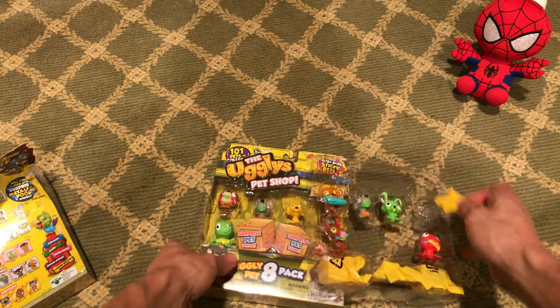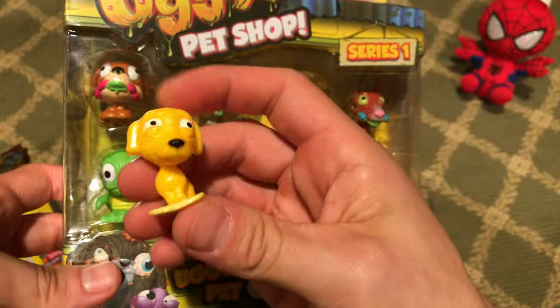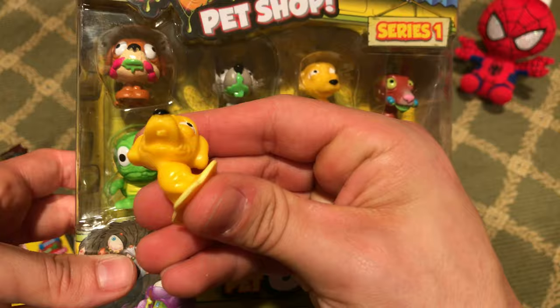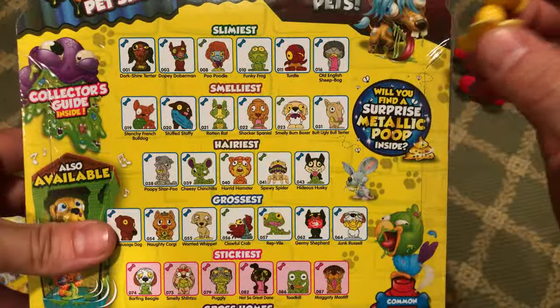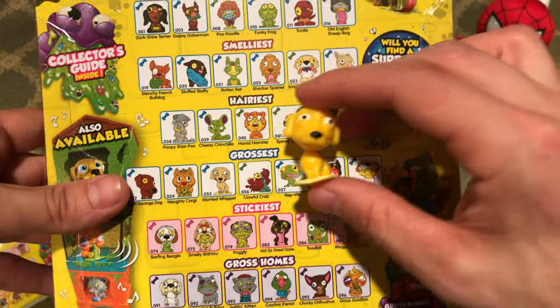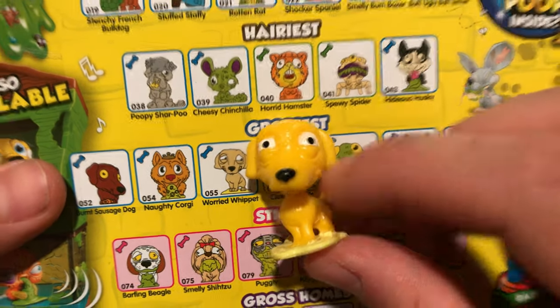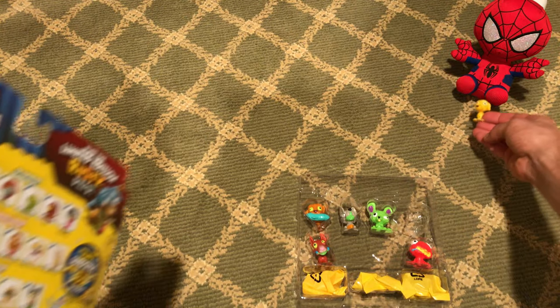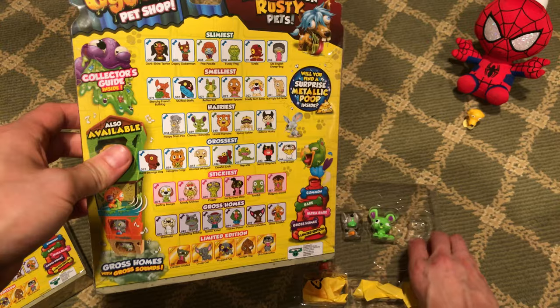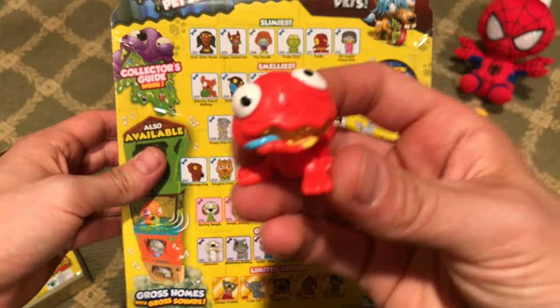Let's take the first one and see what we got. He's squishy too, look at that! He looks like a dog — a yellow dog. Let's see if we can find him on the back. Is he the slimiest? Is he the smelliest? Oh there he is — he's the grossest! We got number 55, the Worried Whip-it. All right Spider-Man, there you go — you got the Worried Whip-it, he's your first gross animal!